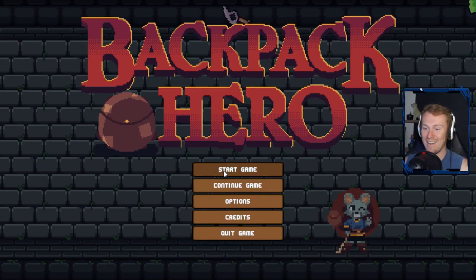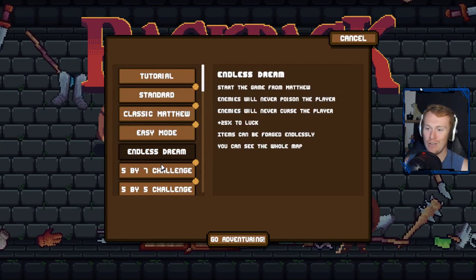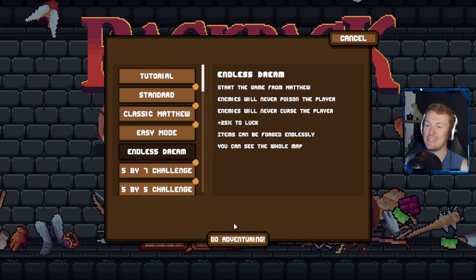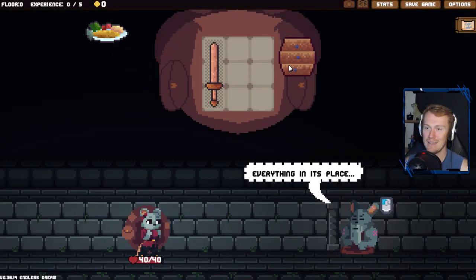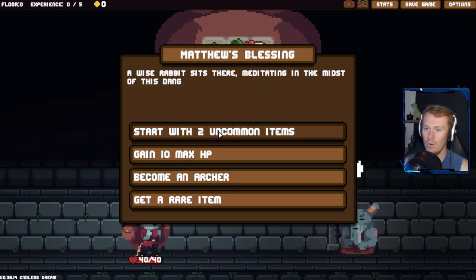Did I take more damage because I increased the status of that weapon, or did he just have a lot of spikes? Did the bonus damage also apply to the self-inflicted Rapier damage? I did not expect that. I need to do a little bit more reading. We're going to go for Endless Dream here - need to go for an easy one. 15 minutes on this episode already, that's too soon to be ending things. Now we can forge things endlessly!